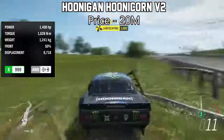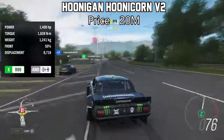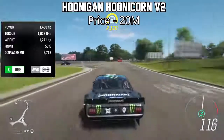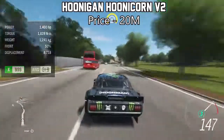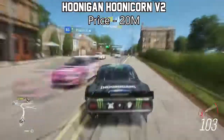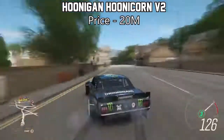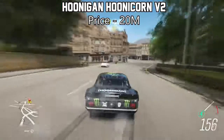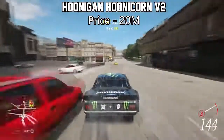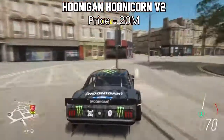The next one is probably one of the most popular ones on this list — it's the Hoonigan Hoonicorn V1 or V2. They're both the same. These things top at 1,400 horsepower already, and the acceleration is also mental, especially with all-wheel drive. But because of the rarity of these things — they're no longer available in the Forzathon shop — you'll be very lucky to find one under 20 million credits on the auction house. They're incredibly expensive, but incredibly fast.